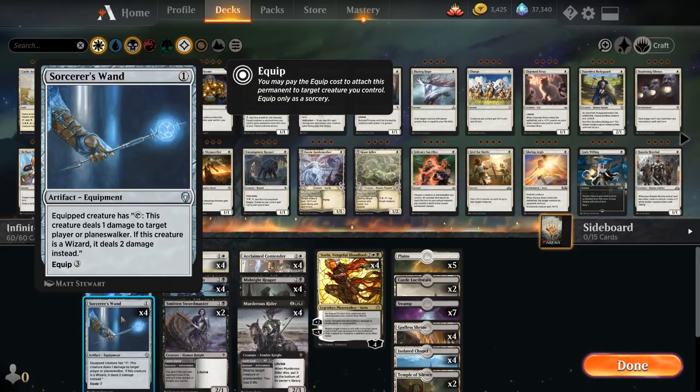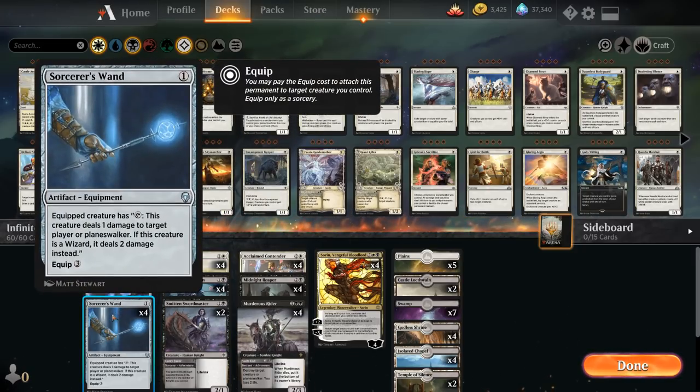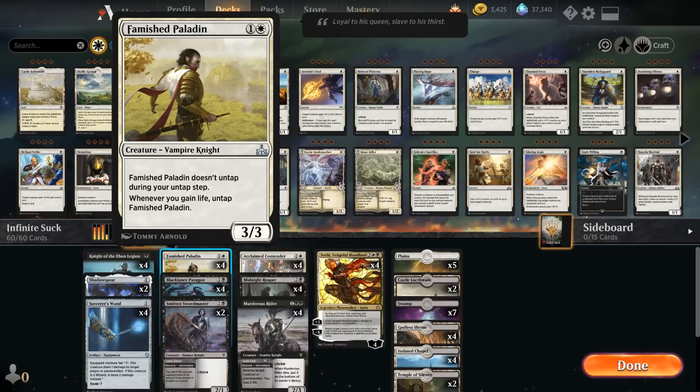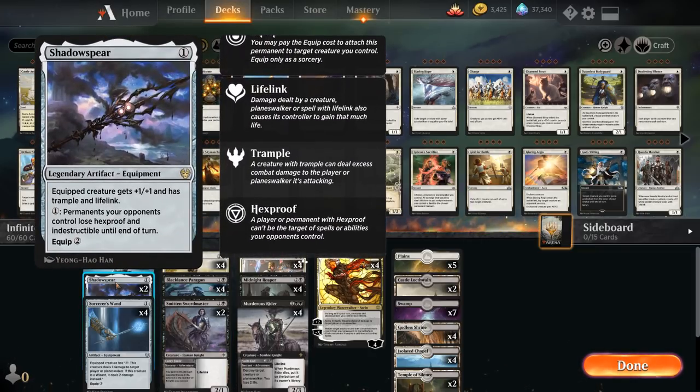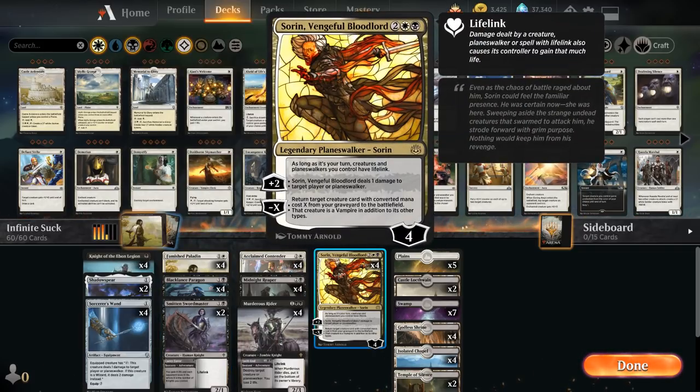Just having these two cards is not enough to deal infinite damage, since we'll only get to tap our Paladin once and then it'll be stuck tapped. But if we can give our Paladin lifelink, then whenever it deals damage with the Sorcerer's Wand it gains lifelink damage, meaning we gain one life each time, which untaps the Famished Paladin. We can keep tapping it over and over to deal infinite damage. We have a few ways to give lifelink: two copies of Shadow Spear, four copies of Black Lance Paragon which we can flash in to give a Knight deathtouch and lifelink until end of turn, and the full playset of Sorin, Vengeful Bloodlord which gives all our creatures lifelink during our turn.